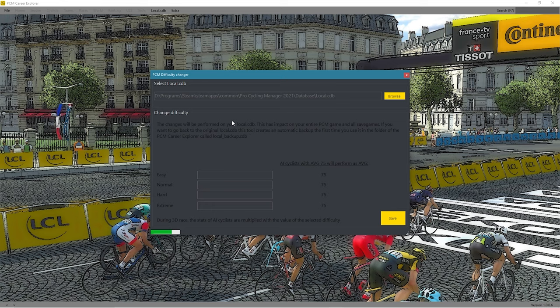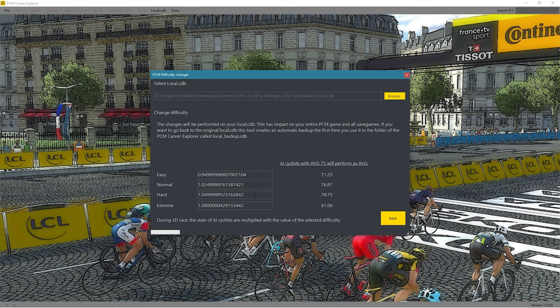Once you open the file, you can see how each difficulty rating works in-game in the Career Explorer. By default, Extreme is times 1.05, meaning all of the AI rider attributes are multiplied by 1.05 to make the game more difficult. I choose to play on times 1.1 difficulty, but you can set this to pretty much anything you choose. I am going to change this to times 1.1, so all the AI riders are multiplied by that number instead.